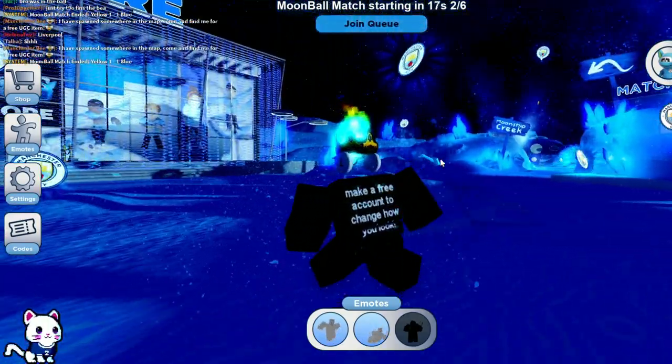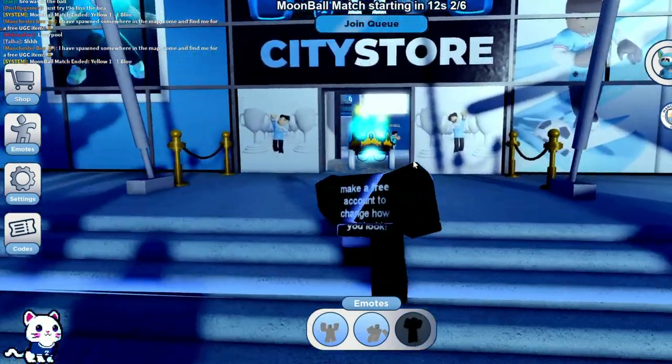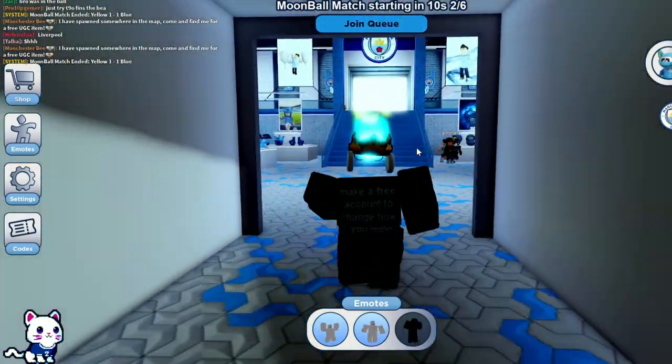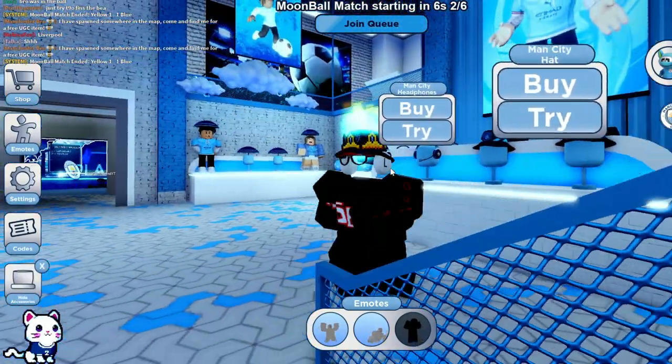We're in Blue Moon. What you need to do first is play a game and try on an item. We're going to the city store — you need to try it, don't buy it, just try.